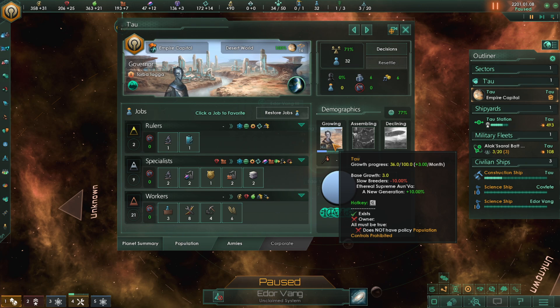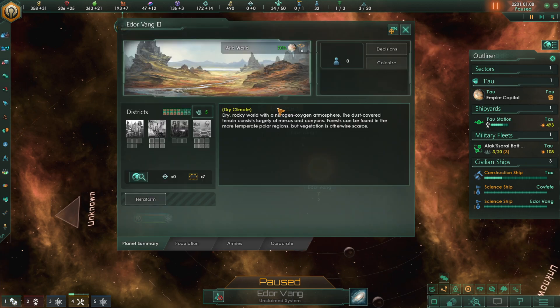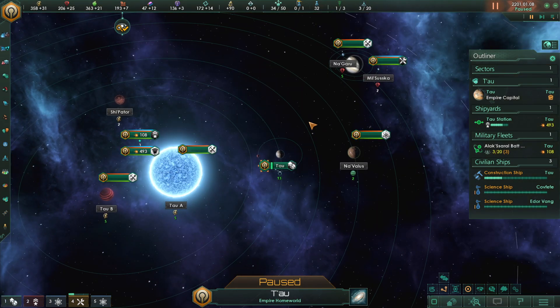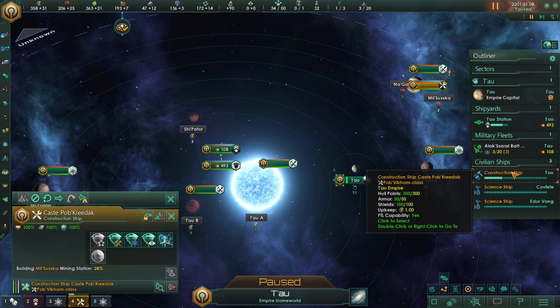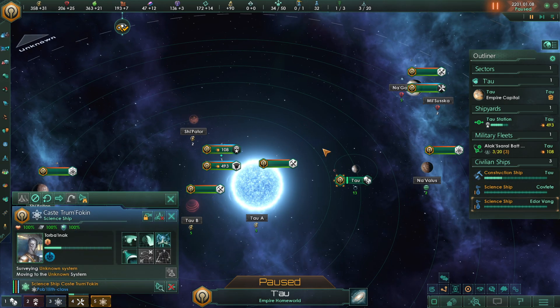It will still take a while to get our pop up, and I believe we should be considering moving on over to Idar Vang 3rd. Although we suffer from many blockers there, I think it would be a pretty solid choice. Let's go back to our home empire here, as I believe we just spawned out a brand new science vessel. We have a construction ship, science vessel, science vessel — I think we should have another science vessel popping up pretty soon here.